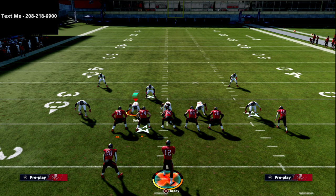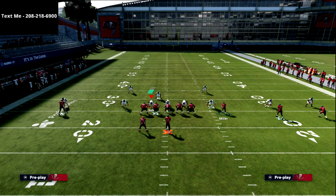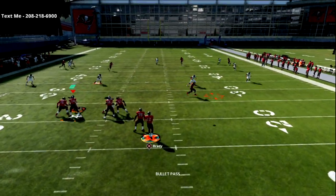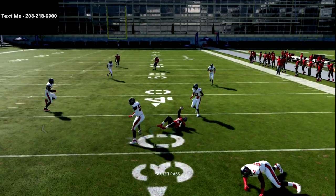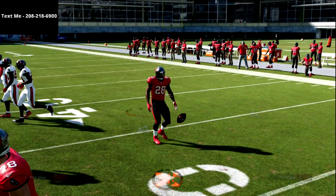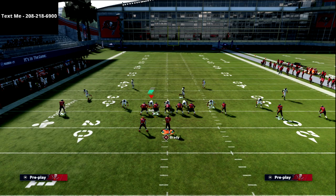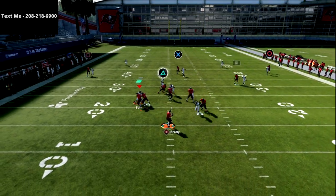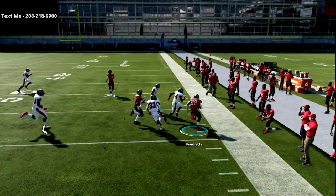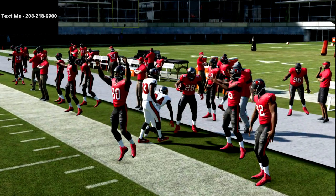The reason I like four verticals so much is because of the route to the running back and the route to the R1 receiver. If they're in Cover 3, this running back route is going to get open underneath every single Mabel coverage — and it also beats man really well. If you get a man coverage read, that little in-route right there is so money against this coverage.